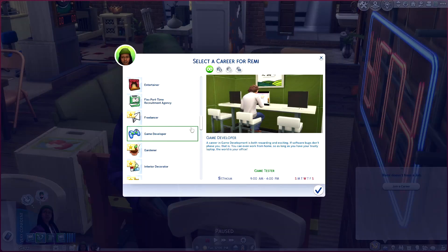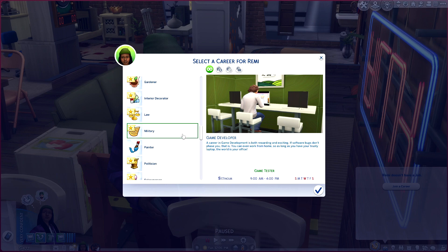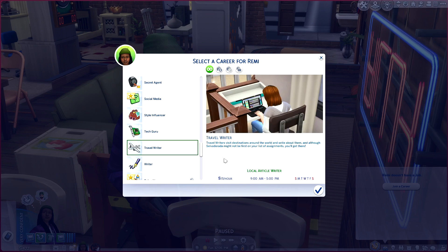If your sim is looking for something a little more hands-on, I have two brand new semi-active careers to share. The first one is Game Developer — a career in game development that is both rewarding and exciting, as long as software bugs don't phase you. You can even work from home, so as long as you have your trusty laptop the world is your office. You'll start off at $17 an hour, working 9 to 4, with about three days off a week as a game tester.